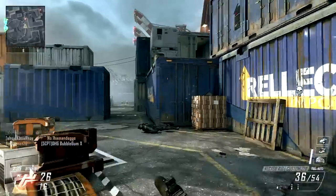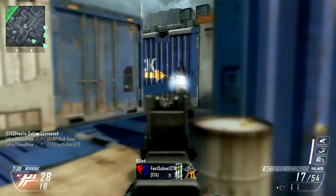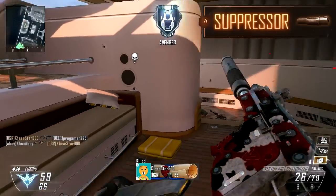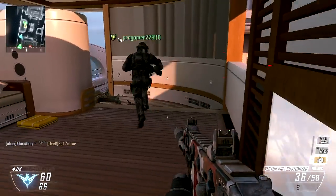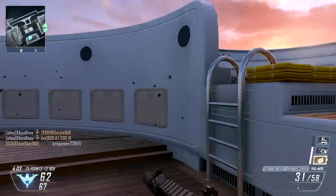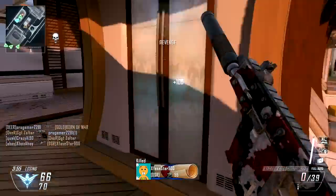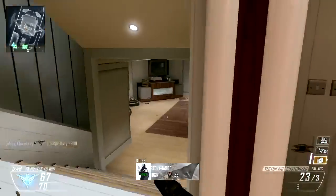Our class with the Vector K10 is a pure stealth one, designed to get close and destroy the opposition without them ever knowing you were there. Avoiding detection is our build intent, and a near-essential point spend for any such class is the suppressor. This will prevent you from showing on radar when you fire, essential in cases where you don't want to reveal your position through aggressive acts. It will decrease your effective range and slightly increase recoil, but the Vector's damage differential is relatively slight, and so your performance won't be harmed too greatly. Staying off radar is a huge advantage by comparison, and will allow you to eliminate enemies quietly without attracting any undue attention from their nearby friends.